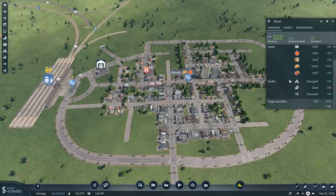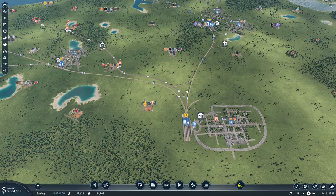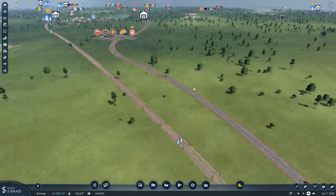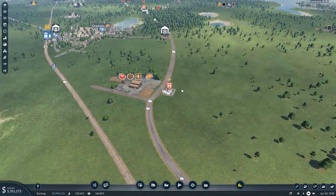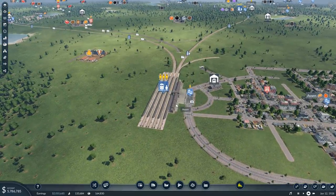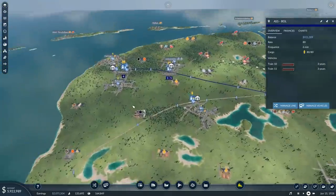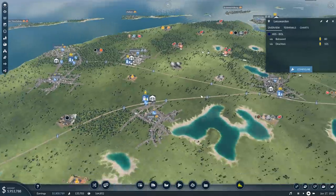Osser is projected to go to 332 residents. Traffic is classed as good, minus 10% though. It's the only road connection it has with Drachten. Currently I'm not seeing any civilian vehicles beyond my own — they're just not using it, which is peculiar. I had expected them to actually start using that road. The Osser to Bolsward line is a bit busy, and that goes for quite a few of those stations, so I'll make sure there's more vehicles over here.